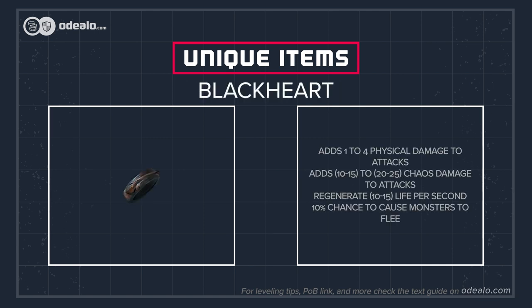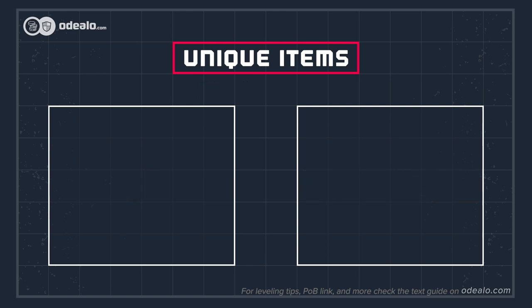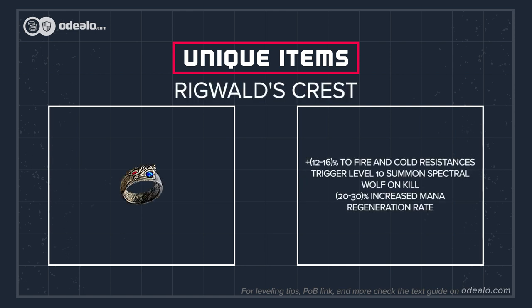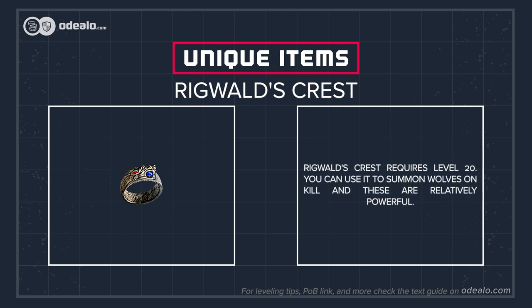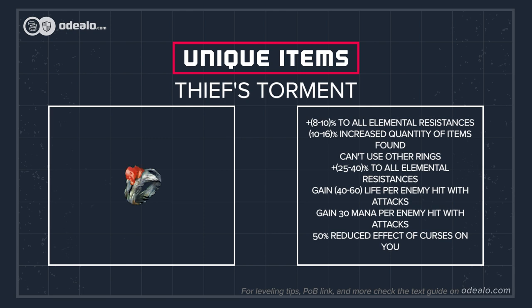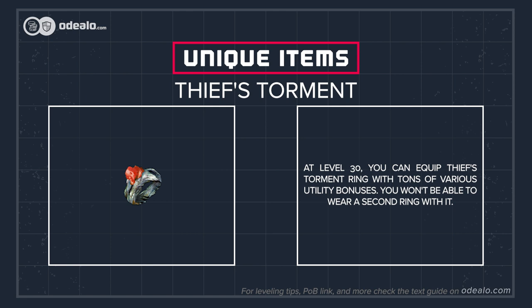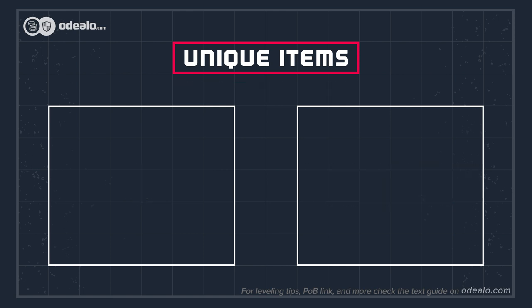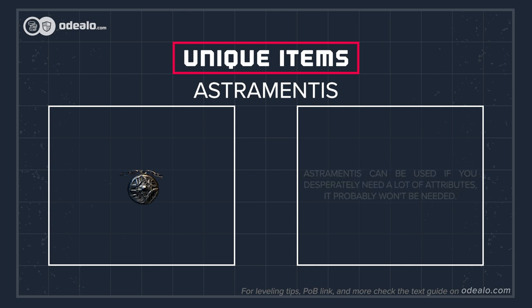Blackheart adds tons of extra chaos damage to attacks and can be worn at level 1. Rigwald's Crest requires level 20 — you can use it to summon wolves on kill, and these are relatively powerful. At level 30, you can equip Thieves' Torment Ring with tons of various utility bonuses, though you won't be able to wear a second ring with it.